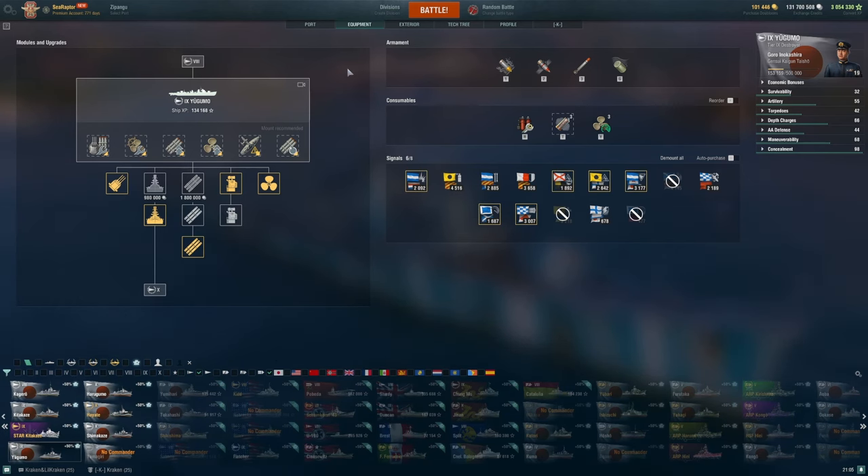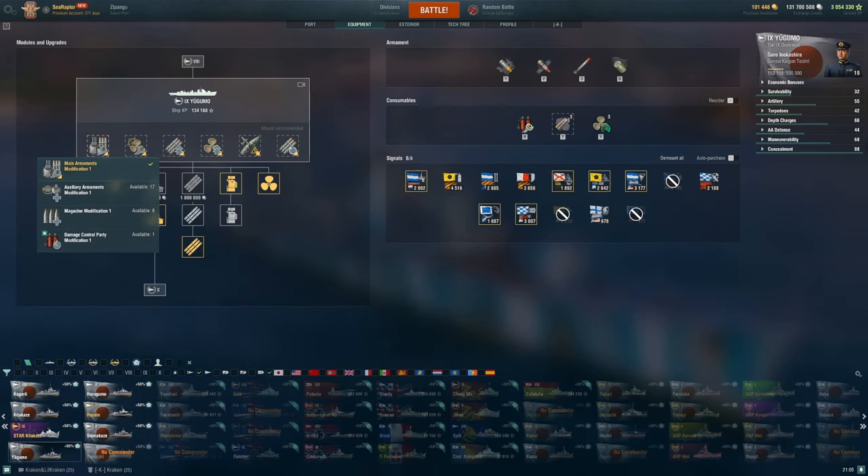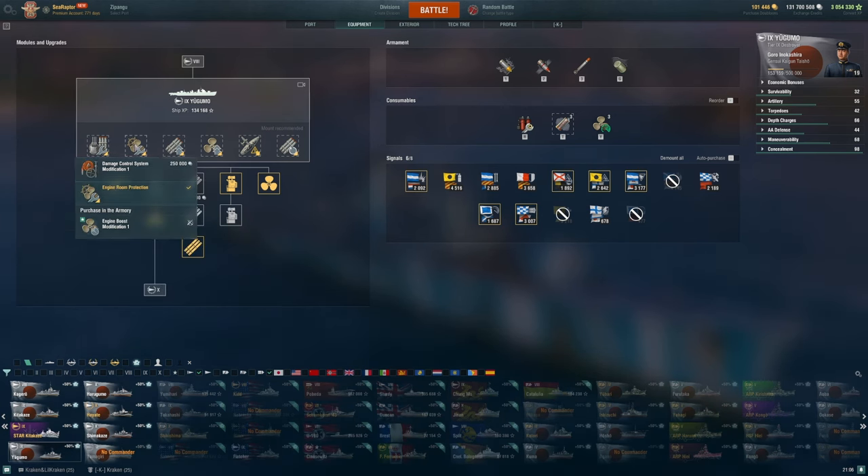At tier 9 we have some really significant options for build choices, both in upgrades and modules. For slot 1, Main Armaments Modification 1 is my recommendation. There's an argument for Magazine Mod if you're worried about exploding, but I would never take the Auxiliary Mod. Main Armaments is the right choice — it protects your main battery guns and torpedo tubes against getting incapacitated.